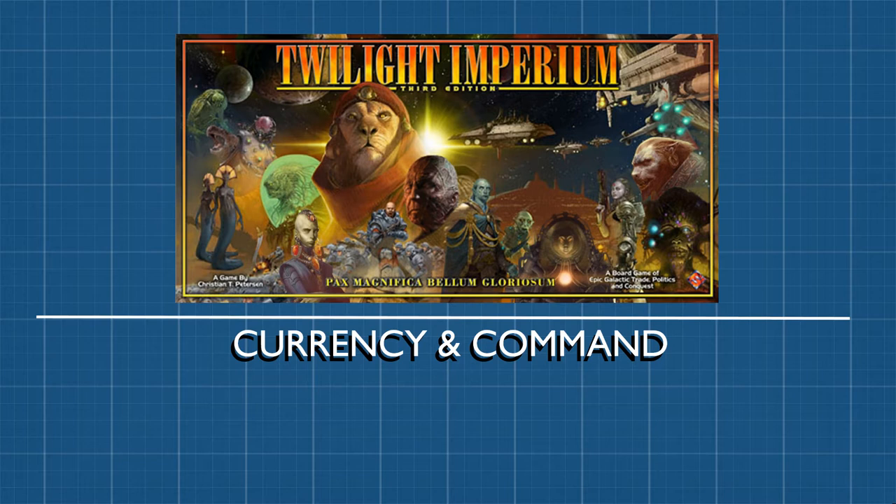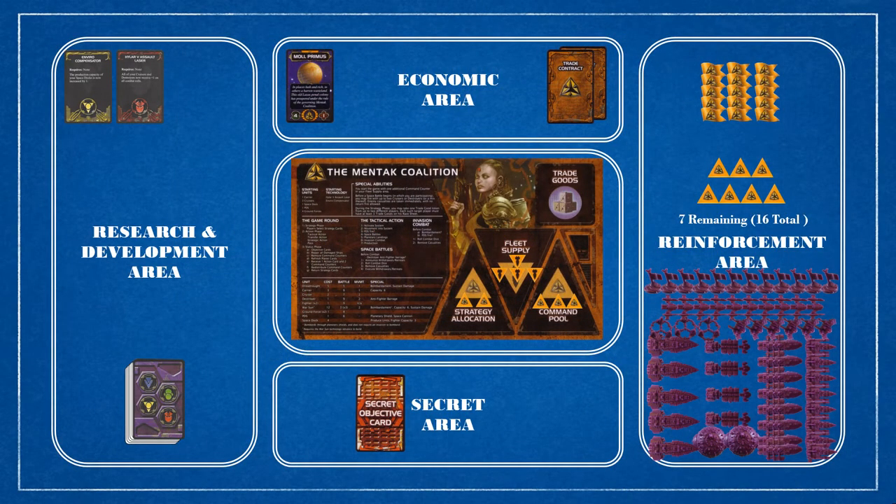To learn Twilight Imperium's gameplay mechanics, it's important to first understand the game's various currencies and command system. Let's talk about the game's main currencies, which can be found in the economic area on each player's play area. Most of each race's economic power comes from the number of planet cards they hold. At the beginning of the game, however, each player only has the number of planets in their home system.